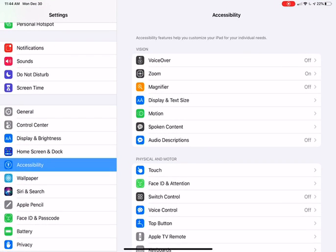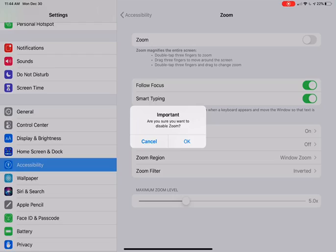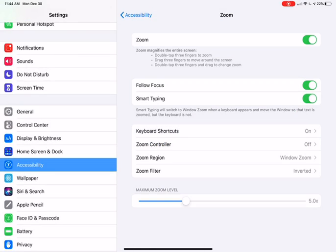So first you would want to go to Settings. You're going to go to Accessibility. Then you're going to turn Zoom on. I already have it on, so I'm going to leave it on.